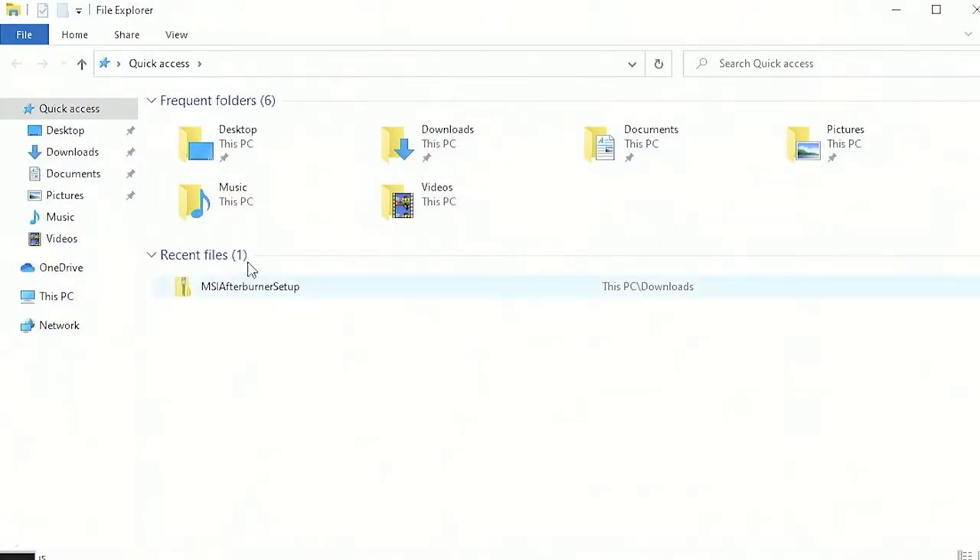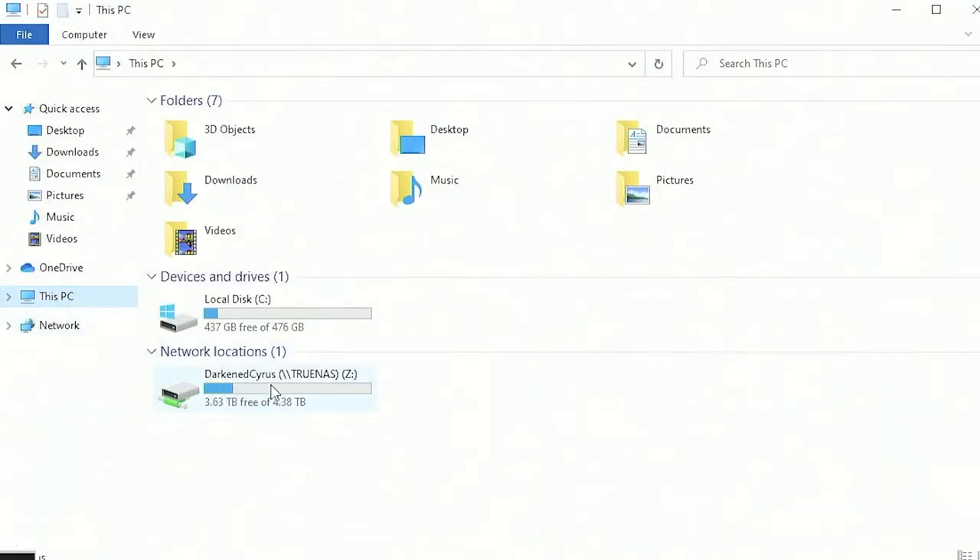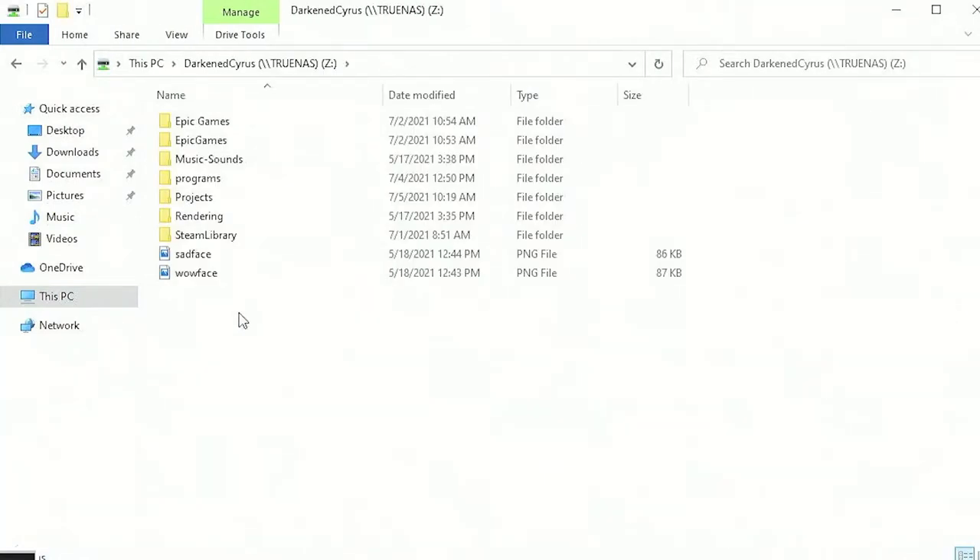I can go ahead and open a folder on this computer, click over to Network or PC, click onto my NAS, and you'll see that I have programs, my projects, anything for rendering, my Steam library, and my Epic Games library here that I can access on any computer.